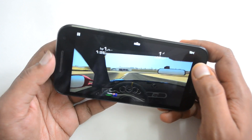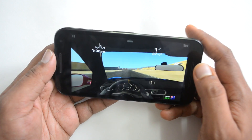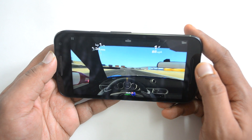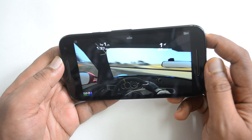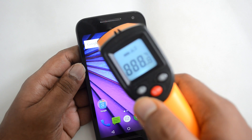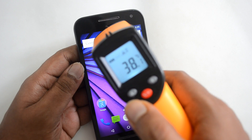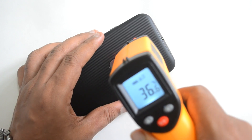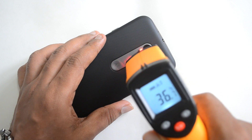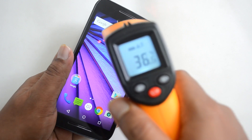That was Real Racing 3 on the Moto G 3rd generation. After completing Real Racing 3, the temperature is now around 38–39 degrees — again a slight increase, around the 37 degree range for the device body and 38 degrees for the display area.